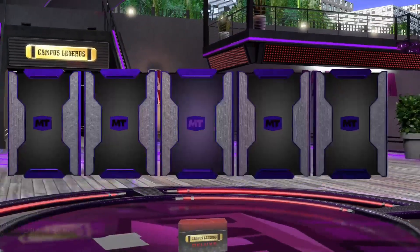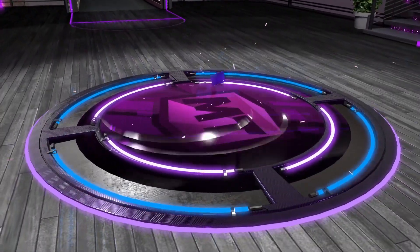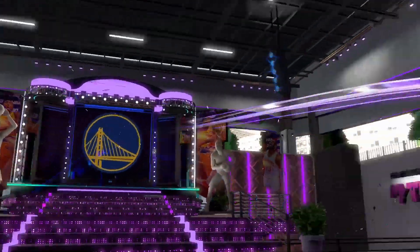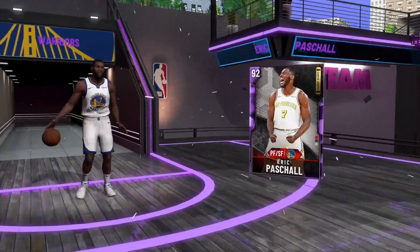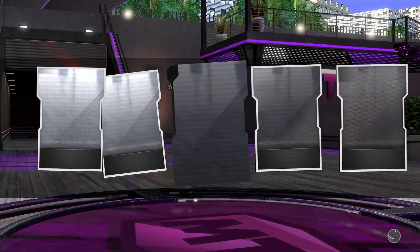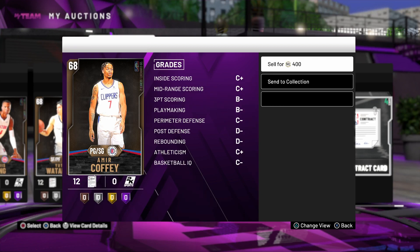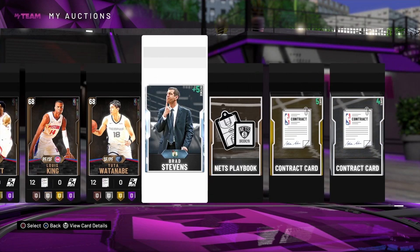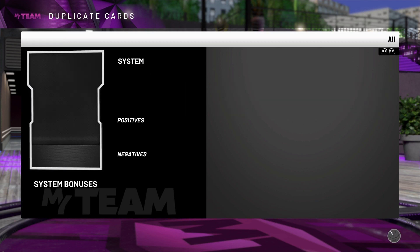Last pack — come on 2K, Galaxy Opal! Amethyst, Warriors Power Forward — we pulled Pascal. Let's make some room. Auction some, maybe get some value. Quick sell the rest. And that's it — our best pull is Diamond Danny Manning.